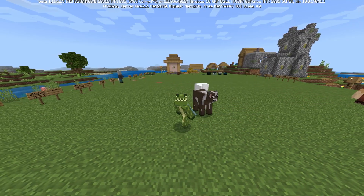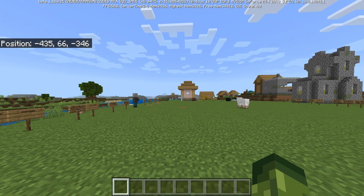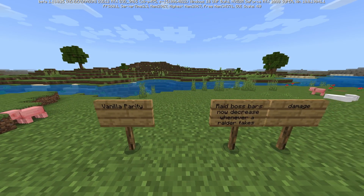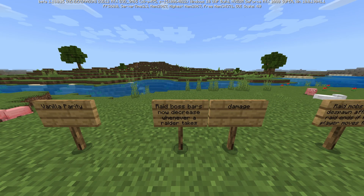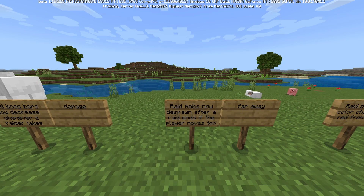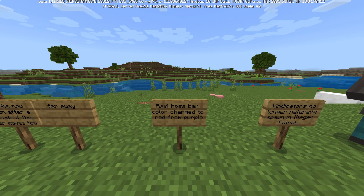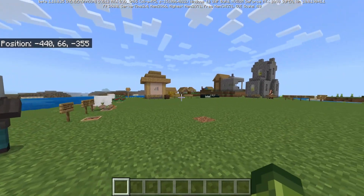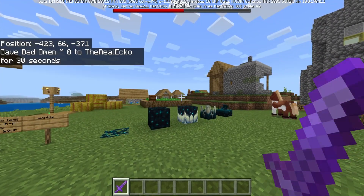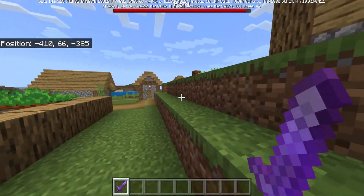I've gone through all the 1.18 betas and pulled what I consider the most important things. As Bedrock players we love Java vanilla parity. The raid boss bars now decrease whenever a raider takes damage, raid mobs now despawn after a raid ends if the player moves too far away, and the raid boss bar color has changed from purple to red — a simple but appreciated parity change.